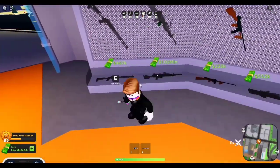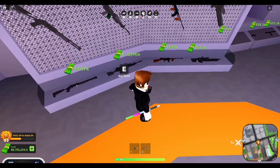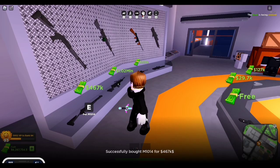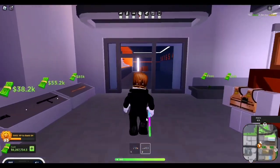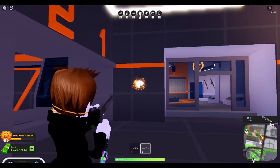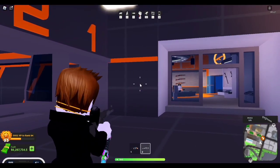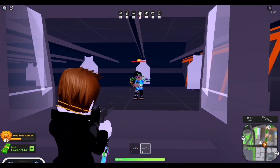Next up we have the M1014, which is a shotgun. It costs 467k — though these prices are going to increase because they are on a 15% discount until next week. Let's buy the M1014 right over here — confirm, successfully bought. Here we go. Let's do a quick sound test — it sounds pretty good. Here's the reload — it's a generic reload but it actually sounds pretty cool. It has six bullets in the magazine.